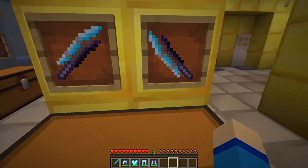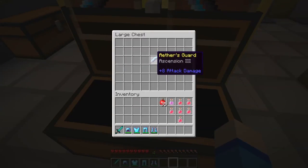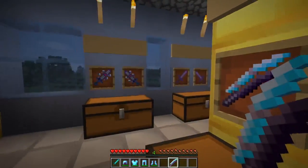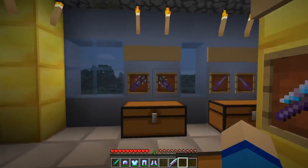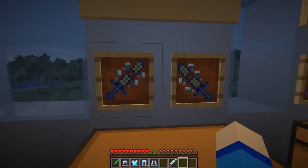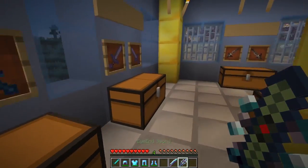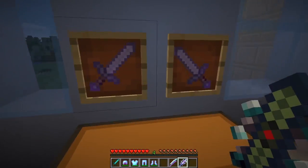Oh, this one looks pretty cool! It's called Aether's Guard. It has Ascension 3 on it! That's pretty cool! Alright, so we're going to test that one out. And this one looks pretty neat. What is it? Let's see - an Ion Sword. It's got Ender Pulse 3 on it! That's pretty cool. We're going to give that a try too.